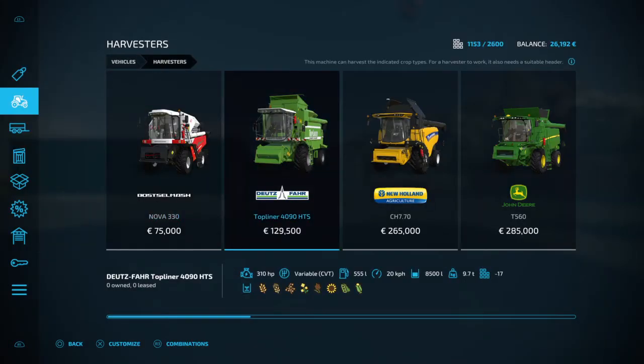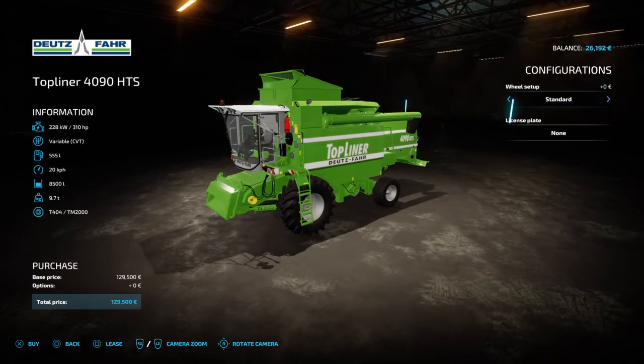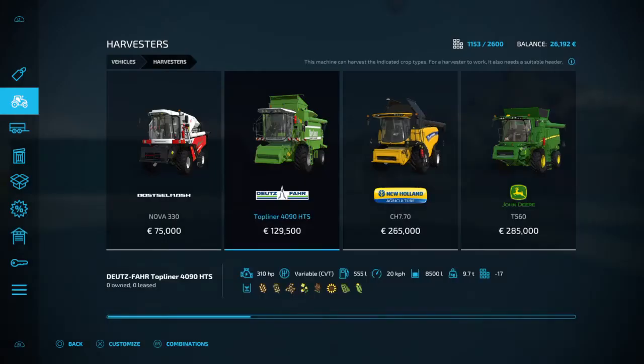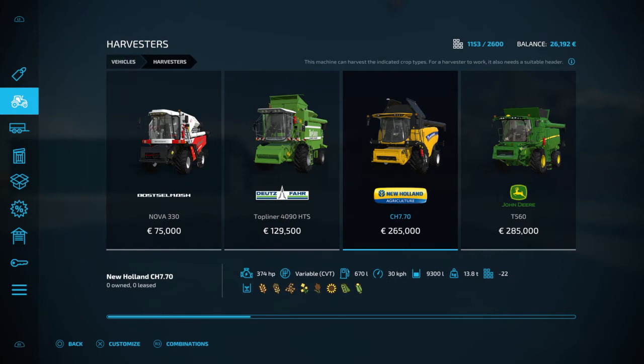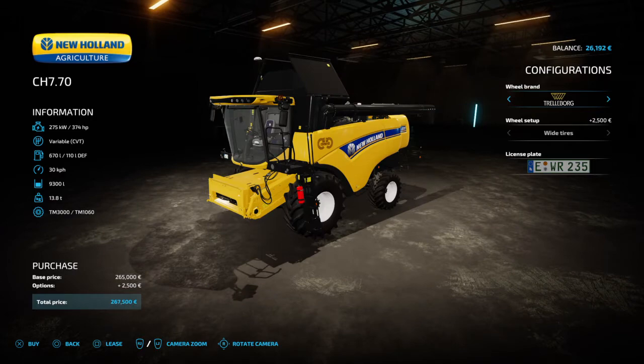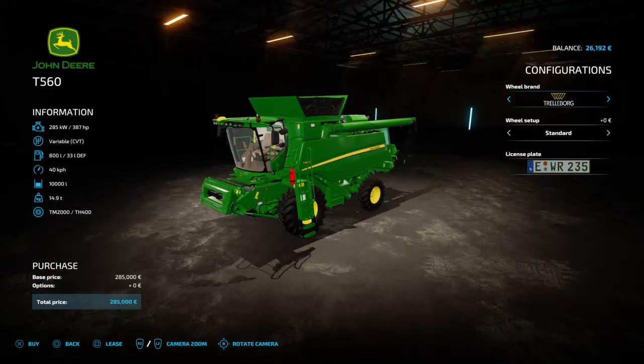From now on I'm not going to go into every single detail like I did for the first one — you can see what it holds at the very bottom of your screen. I'll give you a quick look at the combine; same story with the wheels and number plate. This next one is kind of an old style boxy looking combine. Moving on, here we have the New Holland, which holds wheat, barley, oats, canola, sorghum, sunflowers, soybeans, and corn.